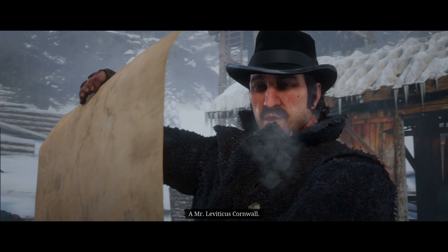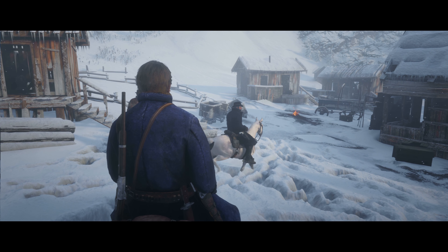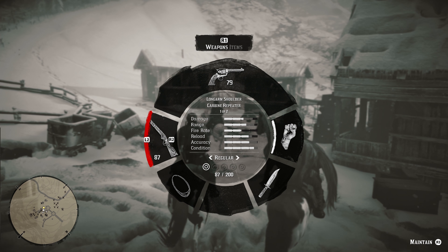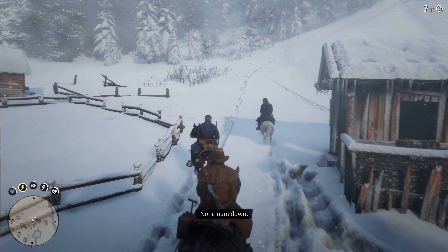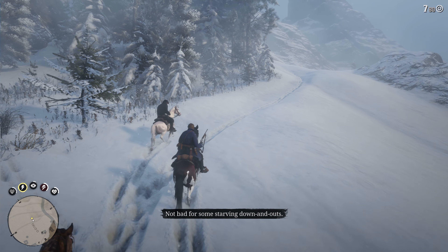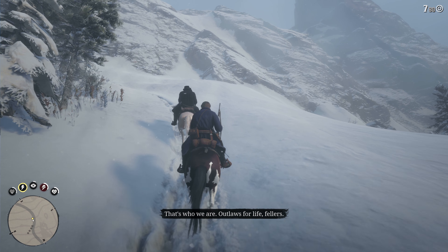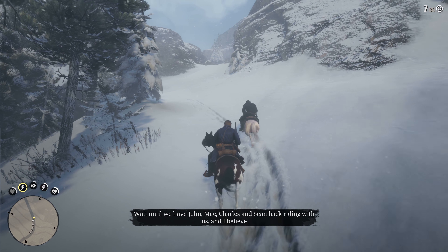'Arthur, get over here.' 'I'm coming.' Weren't we supposed to strip the bodies? 'Wait for Javier and Lenny — they're coming down with the horses. Keep an eye out for any more of the bastards. Good work, boys. Now let's tear this place apart. Bill, go search that wagon. Mike, search that building. Arthur, you take that building to the left. Find those detonators, explosives, anything you can. Let's go!'